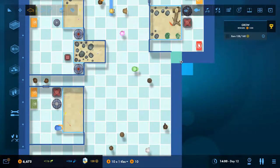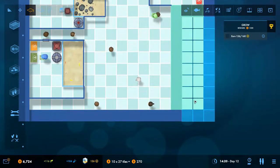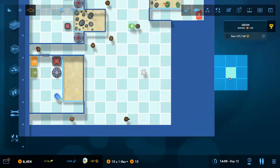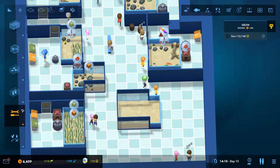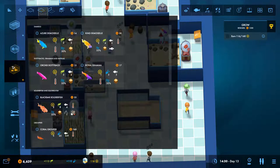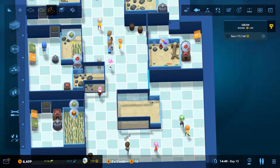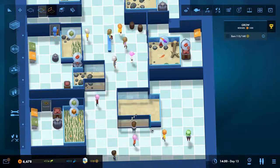Megaquarium is a single-player-only management game with a decently sized campaign that tasks you with turning things around at different aquariums, with some of them having unique challenges. It also has a sandbox mode which has an impressive amount of options for you to tweak and play the game just the way you want it.